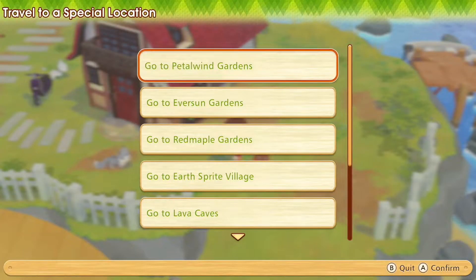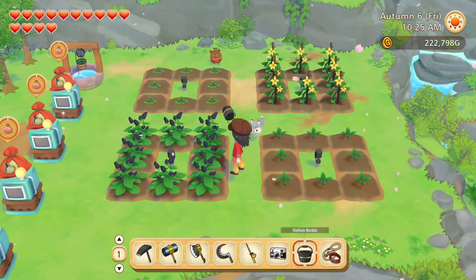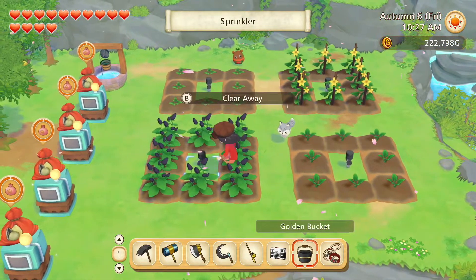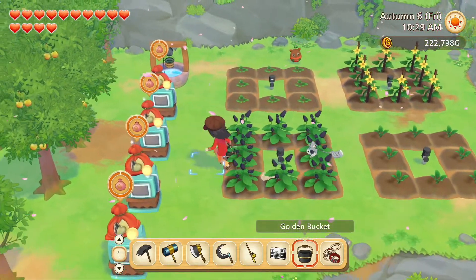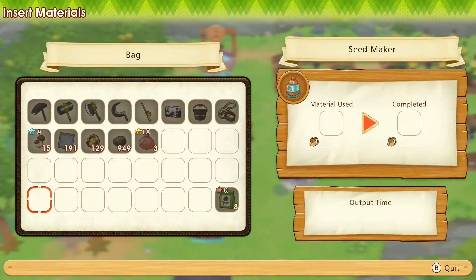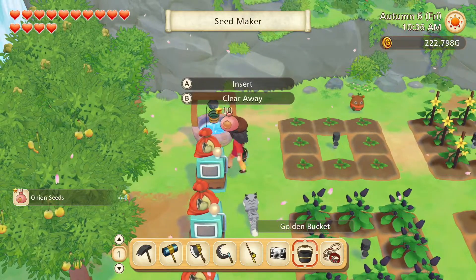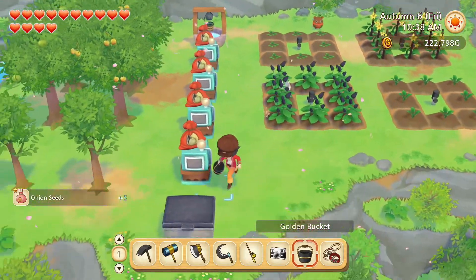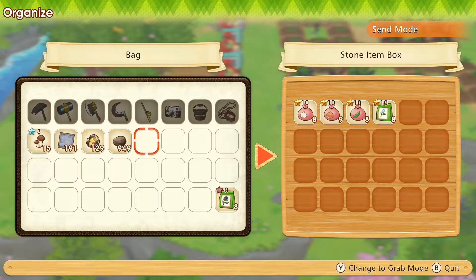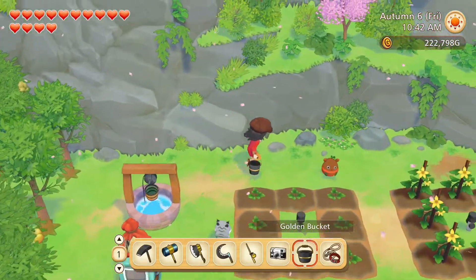Spring Garden first. Nothing to harvest here. Onion seeds are done — let's collect them and put them into the chest to wait their turn to be sown.